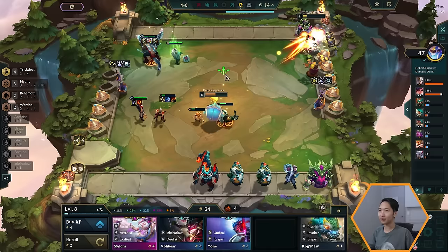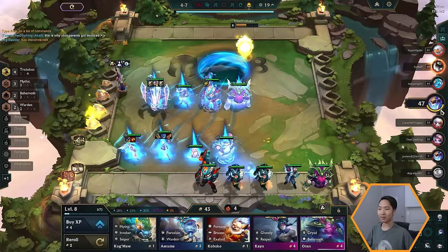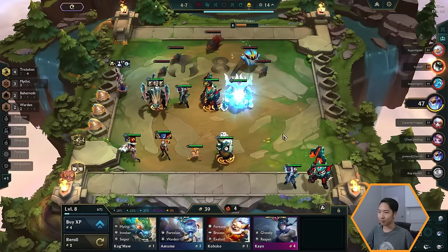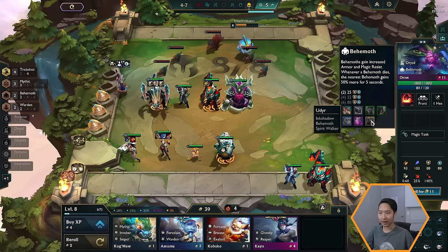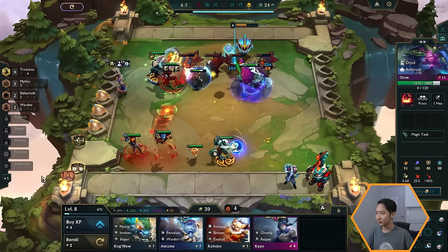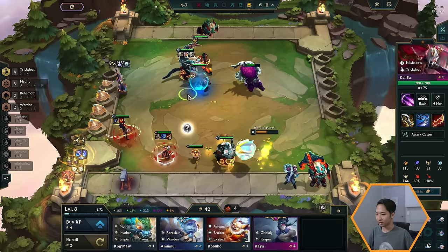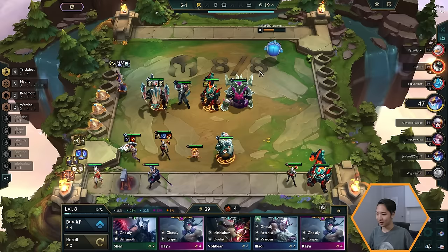We got another Nautilus in the shop, so let's roll a bit more. You really want two-star versions of your four-cost units. We found Bard — not the upgrade we wanted but better than nothing. Technically it's optimal to roll before the combat round, but sometimes you have to make do. We're at 47 health. We also got an Orn upgrade — that's a huge tank. Maybe we should pivot to build around Orn since he's Dryad and Behemoth. Let's add Udyr and Azir to our team planner — the yellow units are tier-five legendaries, the strongest units.